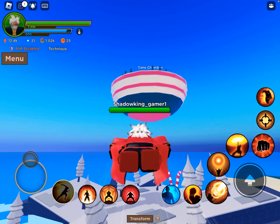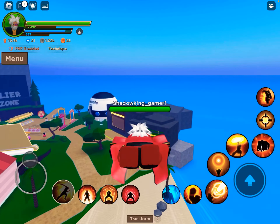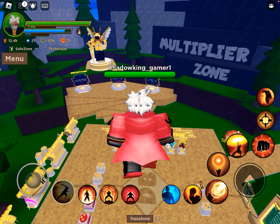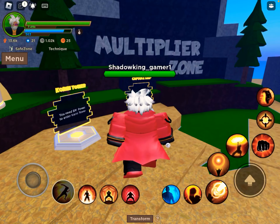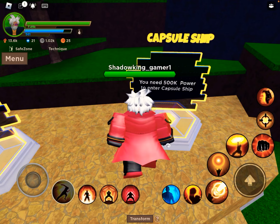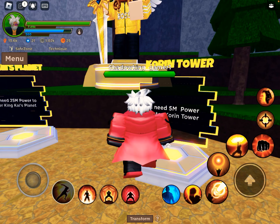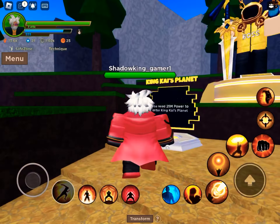When you reach 50k power, go to the Time Chamber to grind. You should also rebirth because it buffs your power every time you swing your sword or punch. You need 500k to enter the Capsule Ship — Capsule Ship is amazing. You need 5 million power for the next area. King Kong is the best training planet, I think, but you need 25 million power to enter it.